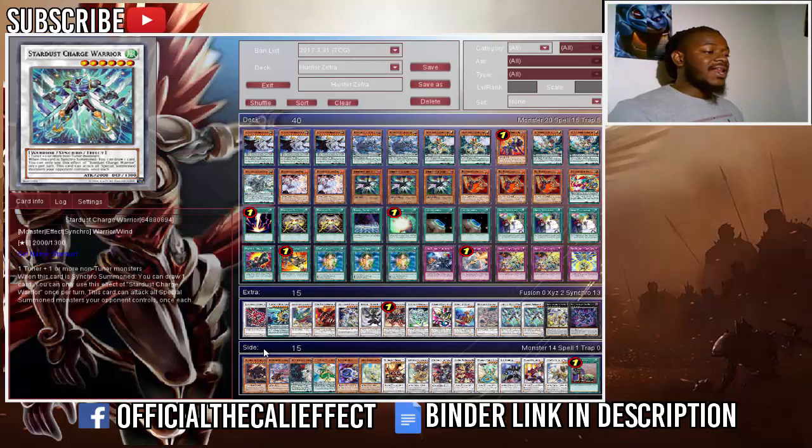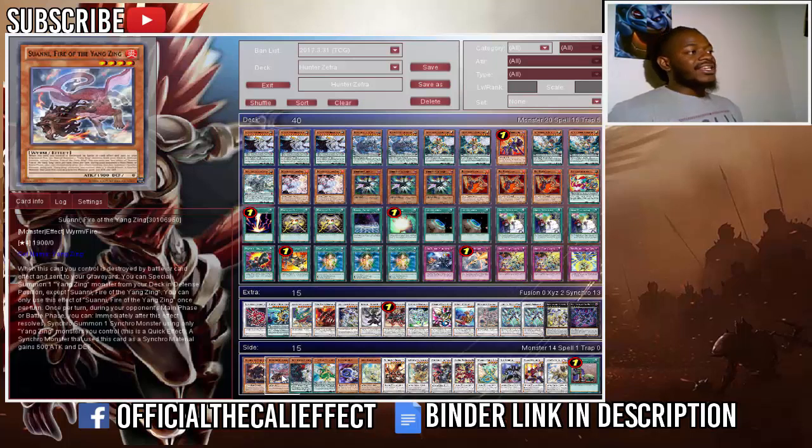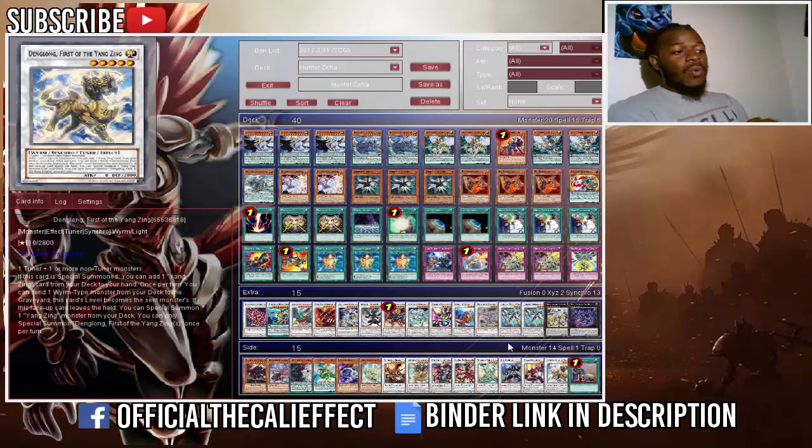This is not a real side deck — just some cards you could play inside the deck. You could play Obelisk the Tormentor — this has been played in OCG builds. It's really good: you tribute five monsters, destroy all your opponent's monsters, and then attack as a 4000 ATK beater. Obelisk is no joke in this deck. The Yang Zing engine — consisting of Suanni, Bi'an, Chiwen, and Dang Long — allows for some really wacky plays. There are so many combos involved it would take forever to discuss.